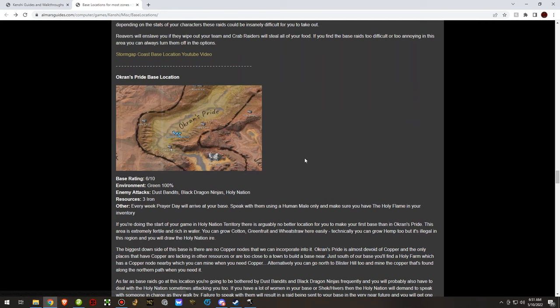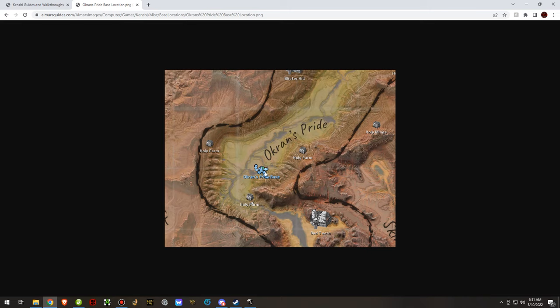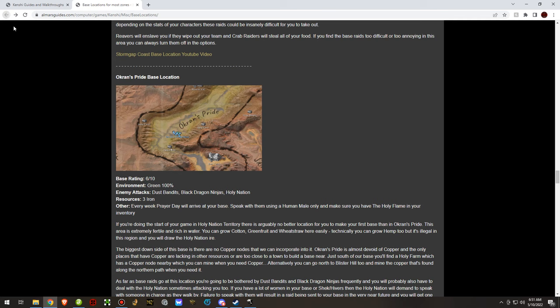Aukran's Pride is in the dead center of Holy Nation territory. It's very, very hard to find iron and copper close to one another there. I built mine next to a couple of iron deposits, but the closest copper deposit was far to the south near the Holy Farm — it's actually within the city proximity of Holy Farm, so you can't build next to the copper. That was the biggest drawback.